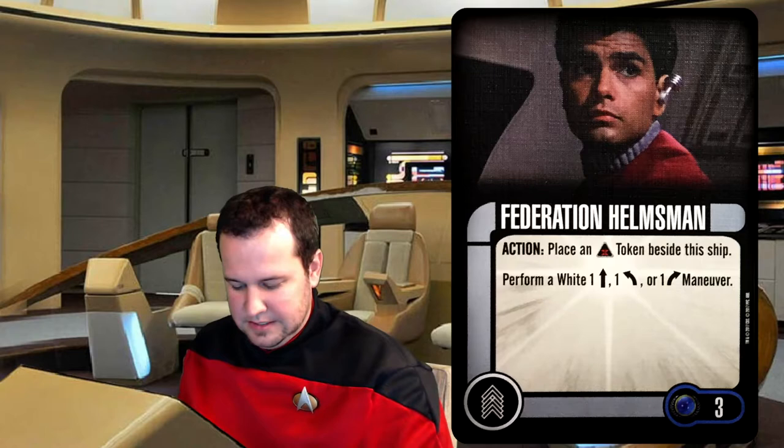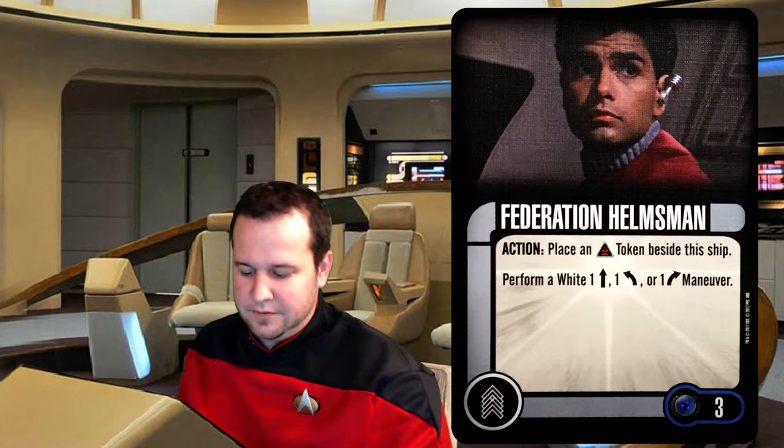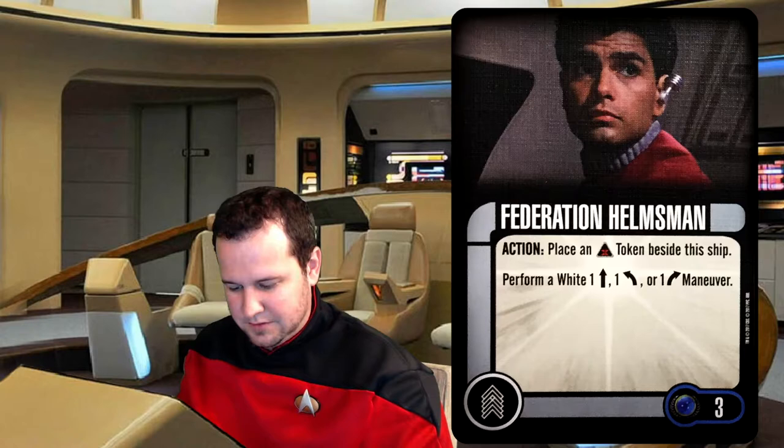Next up, we've got the Federation Helmsman. He is a squad point cost of three for a crew upgrade. It states: action — place an auxiliary token beside this ship and then perform a one forward, one bank left, or one bank right maneuver. That's awesome. I love having additional ability to move my ship around, especially when it means getting out of someone's firing arc. That's a good card. Three cost — yeah, I guess that's all right.